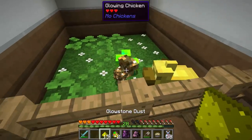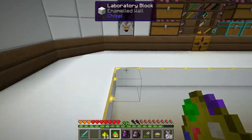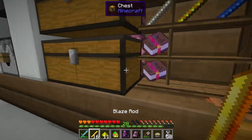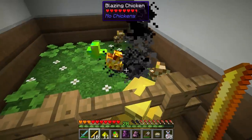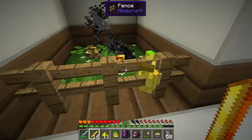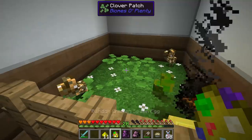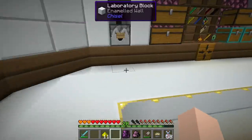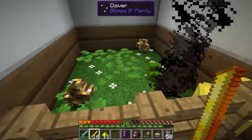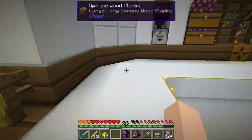Let's do a couple more chickens — we have another glowstone chickadoo, there we go. And we have two more — oh, we have a blaze chicken! I like the blaze chicken. Do they take blaze rods or blaze powder? Let's try the rod — yes, they do take rods! Hello blaze chicken. And our last egg — another blaze chicken! Blaze chicken, accept my rods of love and become one with the chicken laboratory. All these chickens are now tamed.